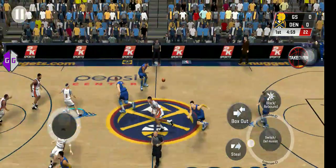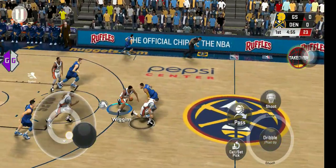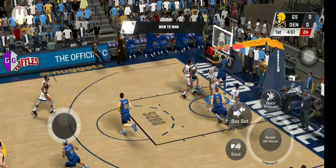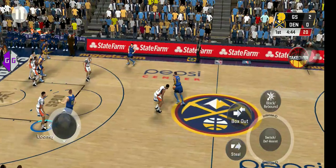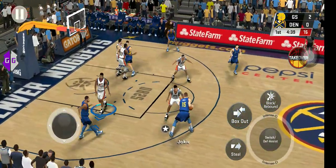Tip-off goes to Denver, here's Barton, and stolen by Payton. Here's the fast break — throws down the breakaway jam!